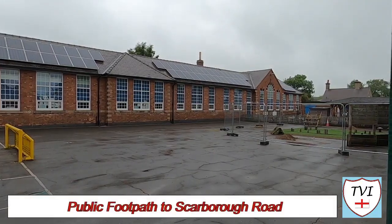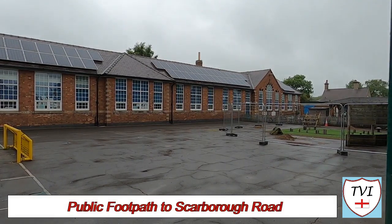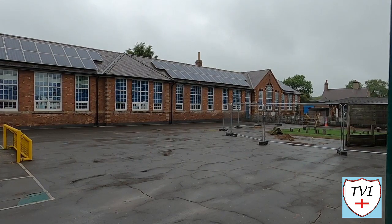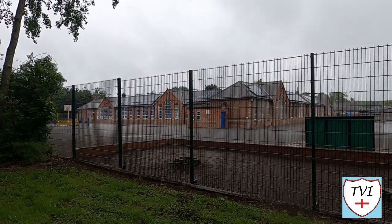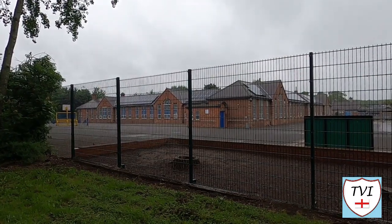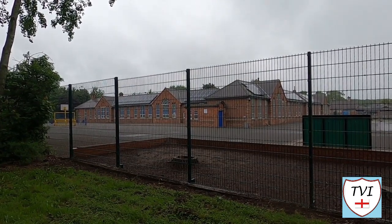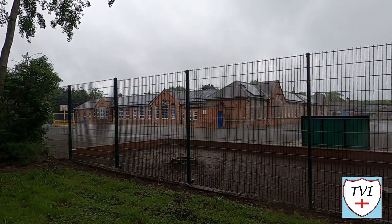That right there is Billsthorpe Flying High Academy, the local primary school. The building it occupies is the original village school. Named Crompton View, it was built by the county council in 1926. The building is of brick in classical style, probably two designs by the county architect's team.